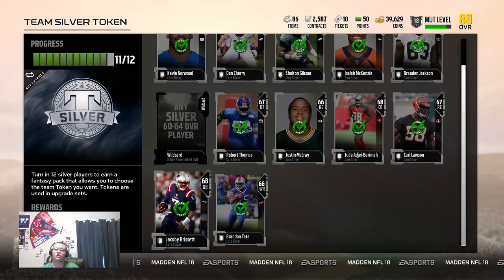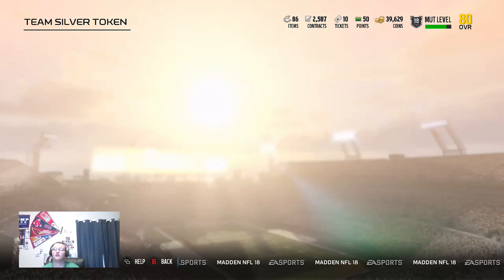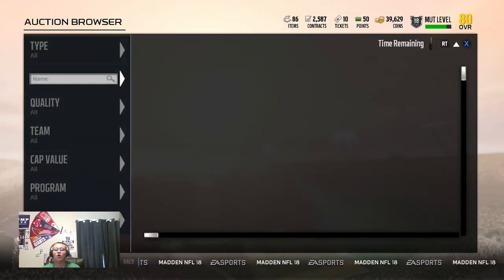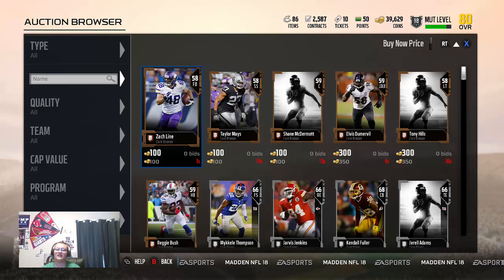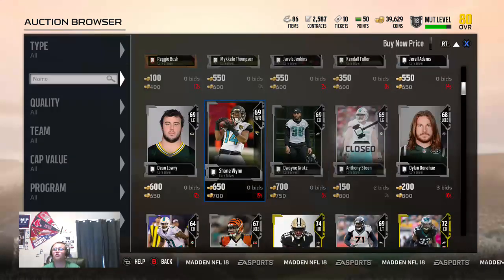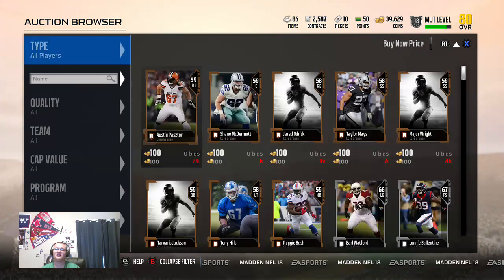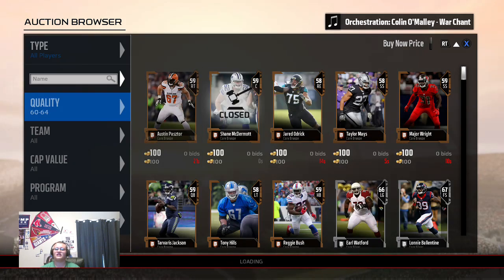Let me show you what you can do with those tokens. So you get your token — I just showed you what you can do with them. Make sure, as you can see under wildcard, it says 60 to 64. Make sure you know what you need — the whole beginning I thought I was glitched because I couldn't put 60s in, but I already had enough. Don't be like me. Make sure you know what you're putting in: you need 65 to 69s and 60 to 64s — there's a difference.